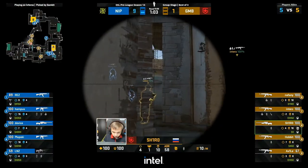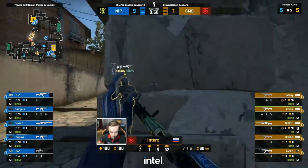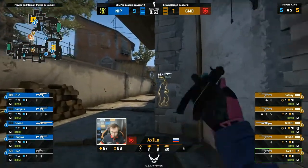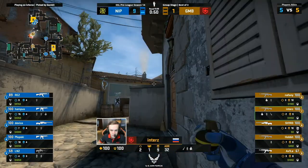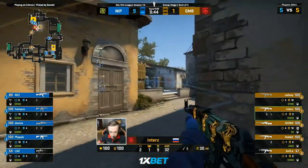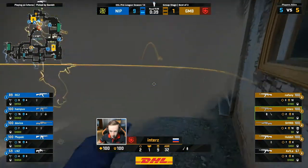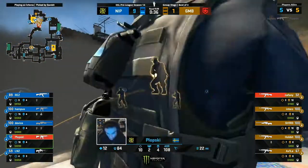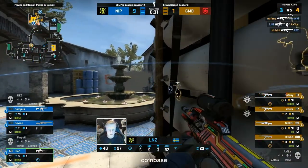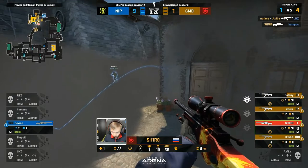Linus was jump peeking on his lonesome there. Plopski back towards the site — and it feels like they'll give it a bit of a crack for a B exec here. You have banana control, you just need to clear out sandbags and top. Gambit have everything they kind of need. NIP have been on the ball with their rotates so far. And this is the closest Gambit have come to having an isolated 4v2. Hampus is already rotating, he's on his way. Here comes Inters — he wants to go off the extinguish, considering a resmoke pull and does drop it out.